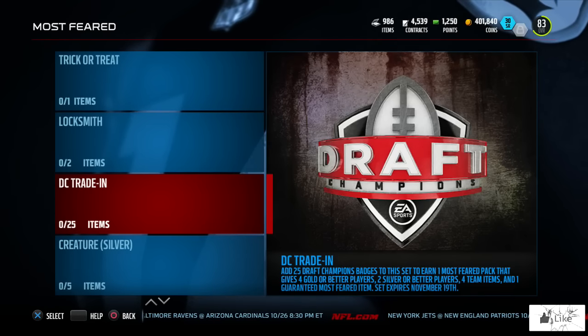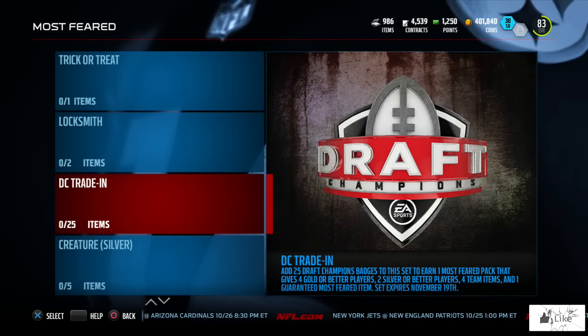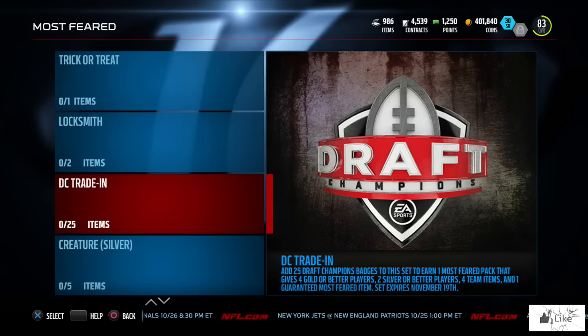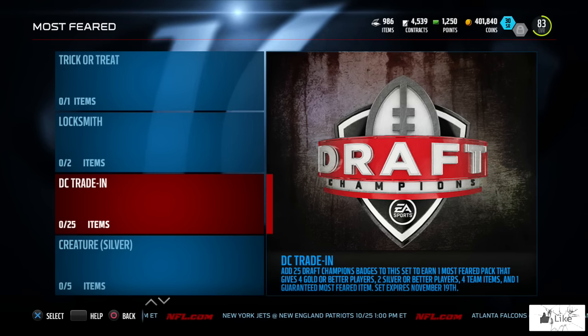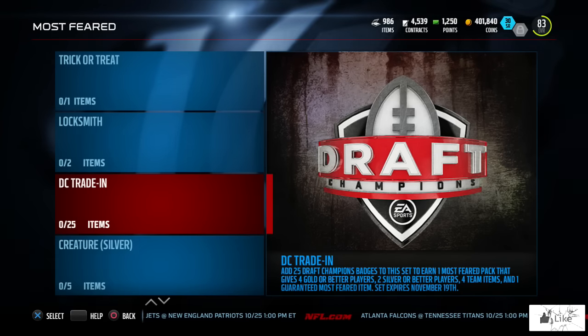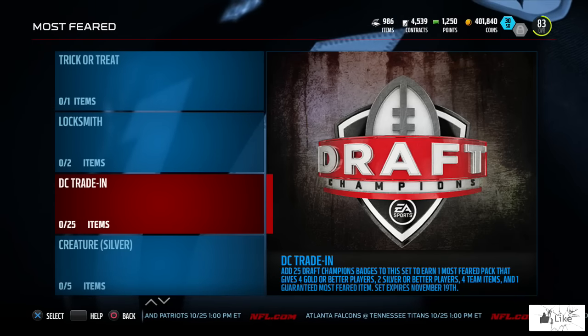Now let's look at the rest of the Most Feared sets. The DC trade-in set: add 25 Draft Champions badges to earn one Most Feared pack that gives four gold or better players, two silver or better players, four team items, and one guaranteed Most Feared item. This set expires November 19th, so if you have extra Draft Champions badges lying around, it's a solid set to do.